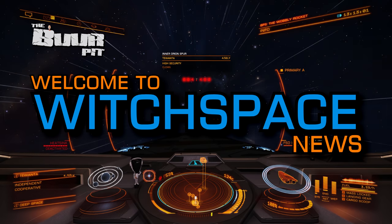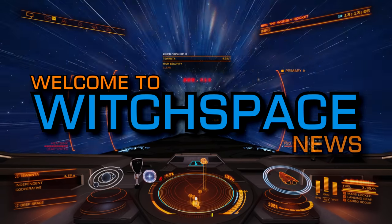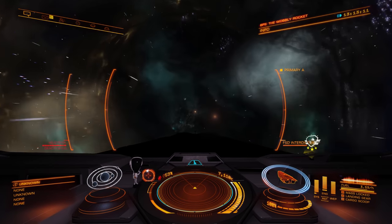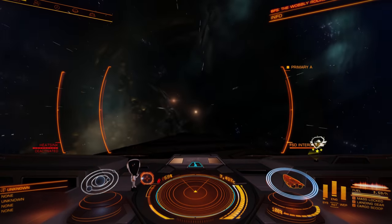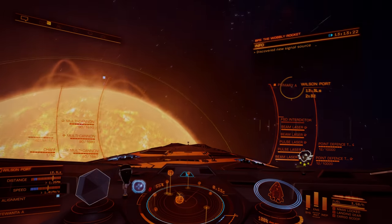This is Witchbase News for Friday the 19th of February 2021, I'm CMDR Buur. In this week's news: Frontier livestreams about the new planetary tech coming to Odyssey, there's a new Frontier competition to win a gaming headset, and Elite is coming to the Xbox Game Pass.